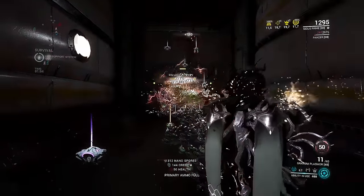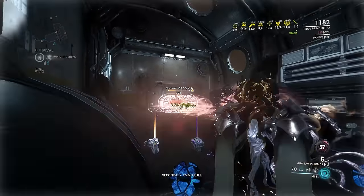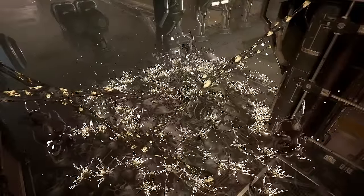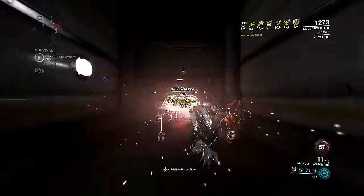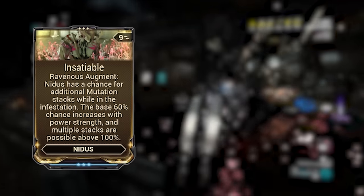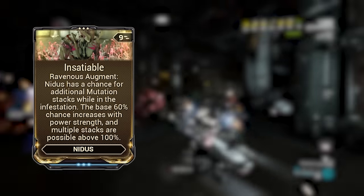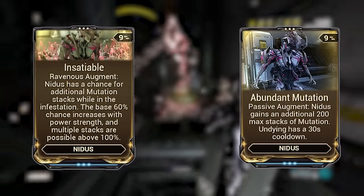This all ties together with Larva and Parasitic Link — with Parasitic Link providing another Virulence wave, and enemies grabbed by Larva helping gain mutation stacks, making each ability flow very nicely together. The only downside to Ravenous is that the breeding grounds don't scale with range, so you can't cover a larger radius, though this can actually be a good thing to avoid a nullifier walking all over you. Ravenous also has an augment called Insightable, where Nidus has a chance to gain an additional mutation stack while in Ravenous — the base 60% chance increases with power mods, and multiple stacks are possible above 100%, allowing Nidus to generate a lot of stacks quickly, which also works well with Abundant Mutation to reach 200 stacks easily.